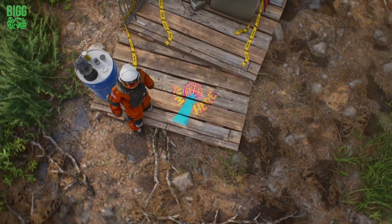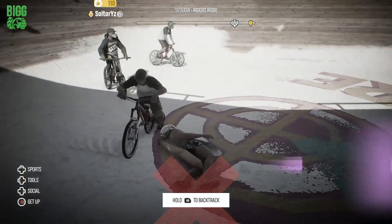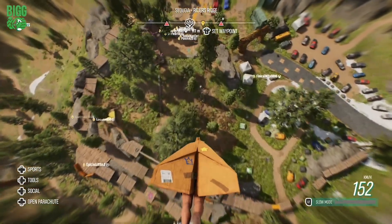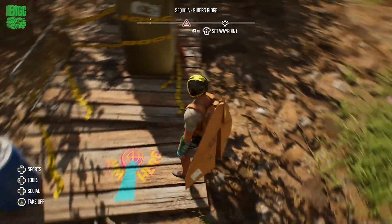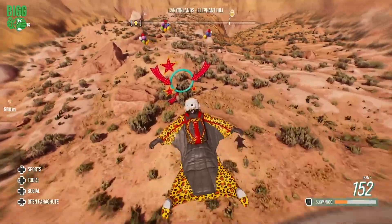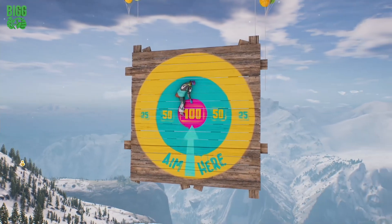As previously mentioned we also saw those aim here targets. One of those in Riders Ridge does actually give you a secret chest piece if you face plant into it. However, with the target near the fridge I've had no luck. It's likely that these are just a generic piece of graffiti as it can be seen in multiple other locations, and there's also a bunch of targets out in the world that don't seem to do anything either — unless there's something that I'm completely missing.